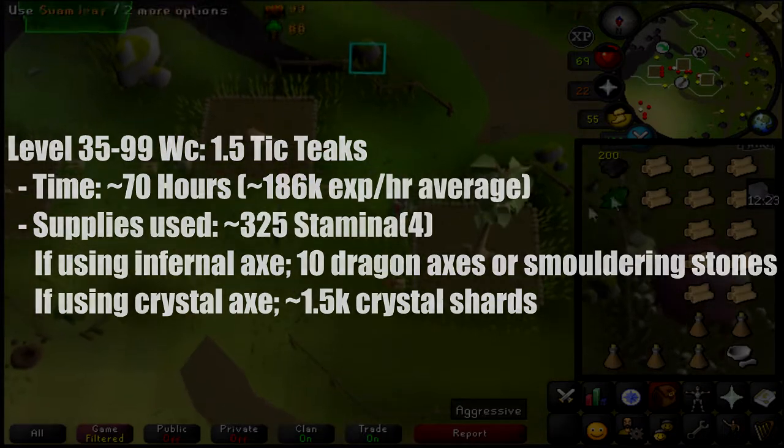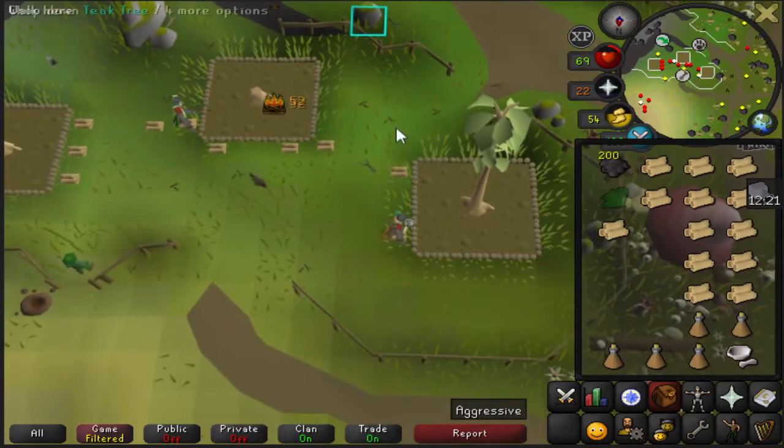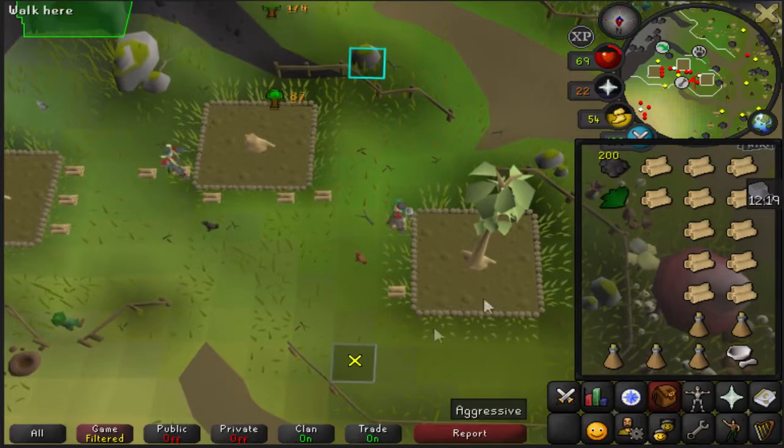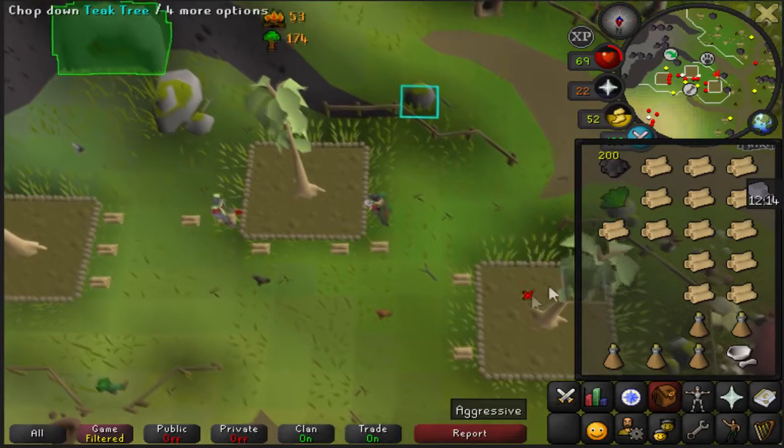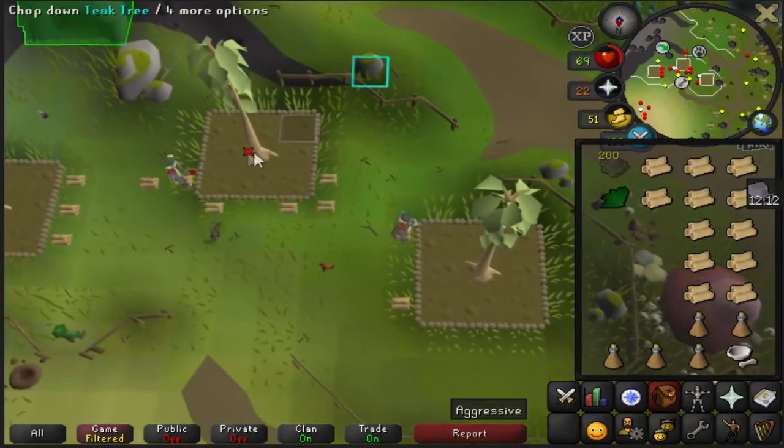The time is about 70 hours. You should average about 186k XP per hour. The supplies used are 325 stamina potion doses. If you're using an infernal axe, you're going to need 10 dragon axes or smoldering stones. If you're using a crystal axe, you're going to need about 1,500 crystal shards.